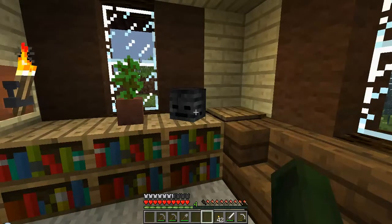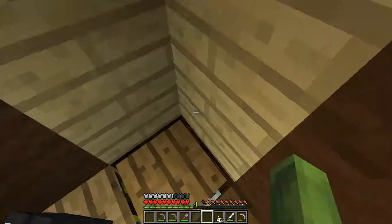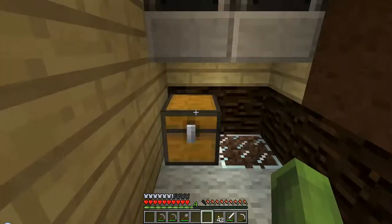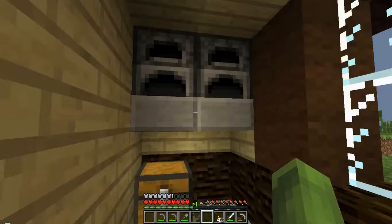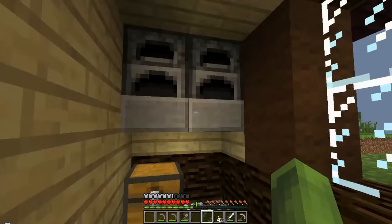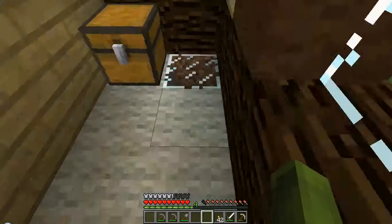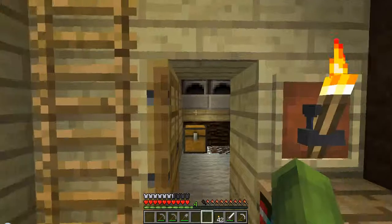Yes, there is a wither skull — and no, I did not fight one, but yes I cheated it in. It's under here — just a little glowstone. I have a texture pack that looks much better with this but I didn't use it. Here's basically what would be the utility room, where I can smelt — I have a little chest there with some not-really-hidden hidden lighting.